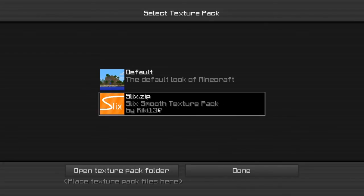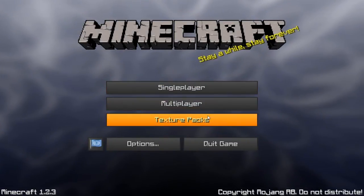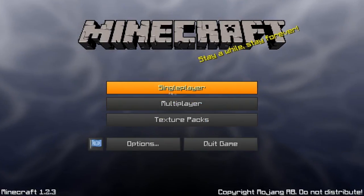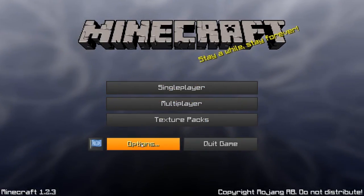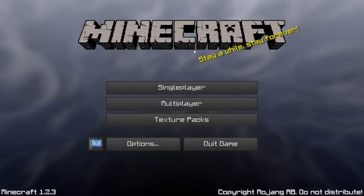Now we're going to click this because we already have it open, so it's Slicks. I really like the fact that this is a very simple layout of the menu, and I really like the font and the colors and the gray, and when you hover over it, it turns orange-yellow, and I really like that.